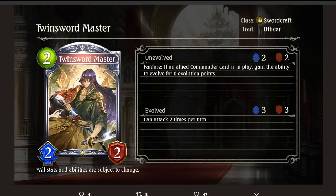Twin Sword Master — Swordcraft Officer Silver, 2/2/2. If an allied commander card is in play, gain the ability to evolve for 0 evolution points. Evolved: can attack 2 times per turn — so it's just a 3/3. I don't think this is going to be an instrumental card in Swordcraft next set. We're still missing Kage Mitsu, so we don't really know the crux around which Swordcraft is built. This just seems kind of mediocre. You can get a free Evolve, but the evolve stats just aren't very good for the double-attack effect. I'm not really convinced.